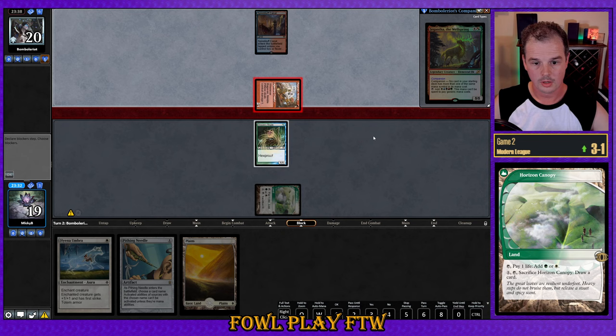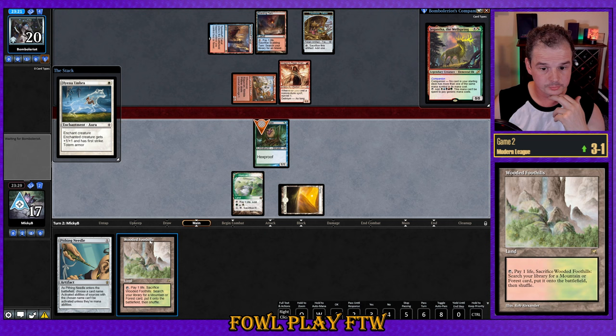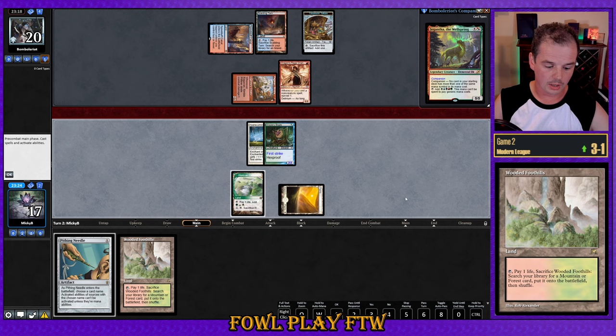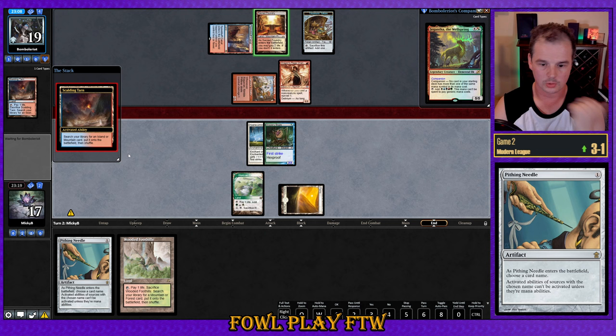Opponent attacks in with Raghavan, which is breaking on Dryad Arbor — glad I'm not drawing that Dryad Arbor, so thank you opponent. They very likely hold up Spell Pierce and we're in a bit of trouble. Let's see if they respond to the Hyena Umbra. Hyena Umbra resolves. At this point I'm passing the turn, looking to block the Raghavan and draw an extra effect. If we play Pithing Needle it probably gets countered. They're not at a turn where they're going off, and they don't have Grinding Station on the battlefield yet.